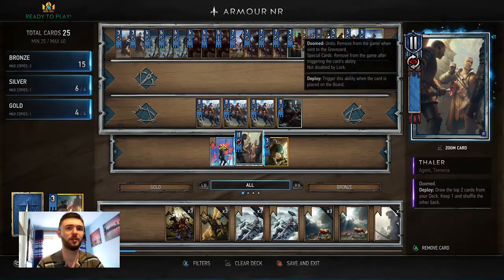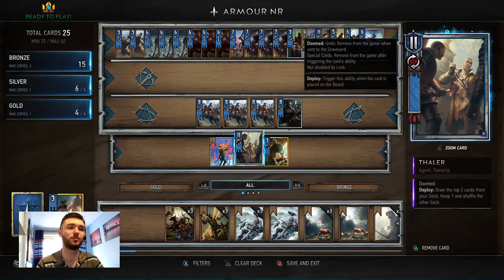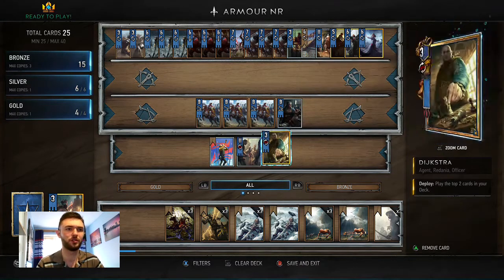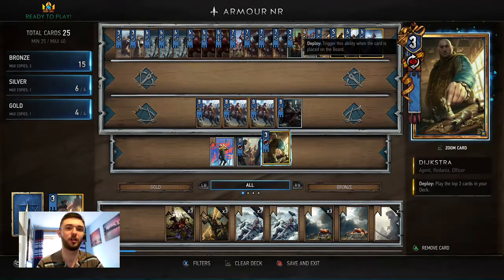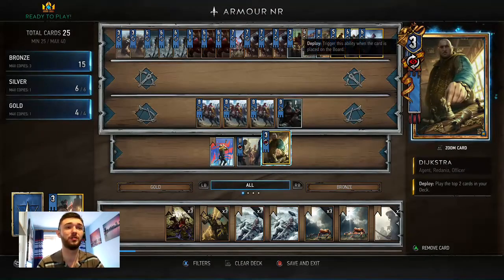You've got Thowler, basically just a spy card. You use it when you're about to lose the round to get card advantage. And you've got Dijkstra — obviously such a good card. It plays the top two cards in your deck, which is such a powerful effect you always want to include it.